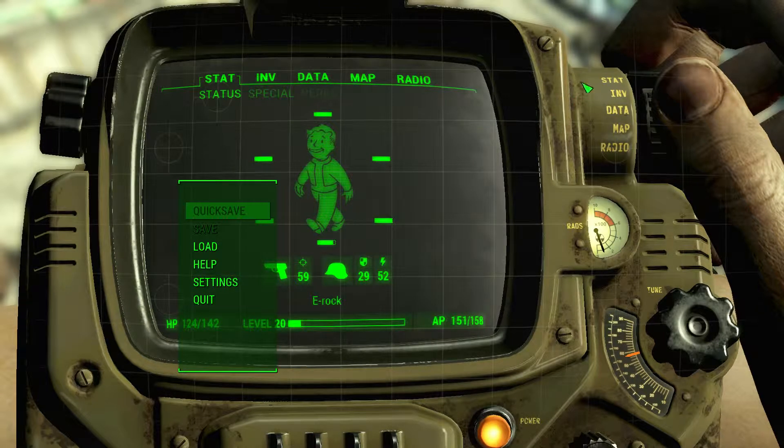Alright folks, Hamster here. I've had some requests for how to see the alien spaceship crash and where it's located to get the alien blaster, which is an uber OP pistol.